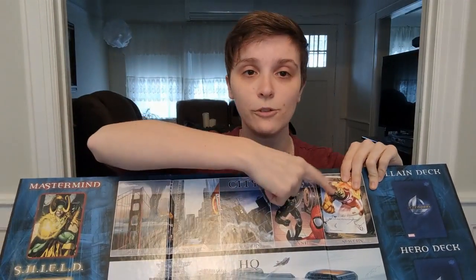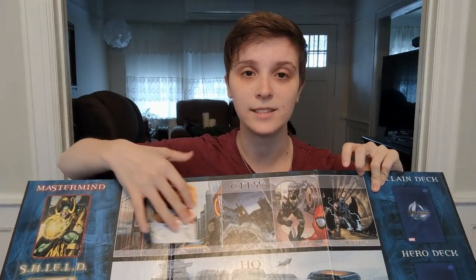Each time a villain comes out I say what the new ability is. Some of them have an escape ability, so when that comes out I explain: eventually this villain in the sewer is going to keep getting bumped over as each new villain comes out, so eventually they'll escape the city. When a villain with an escape ability comes out, you read out that ability so players know what happens when it escapes, and when you fight it, what that ability does. In the bottom right-hand corner you can see the life points — that's how much power you need to KO the villain.